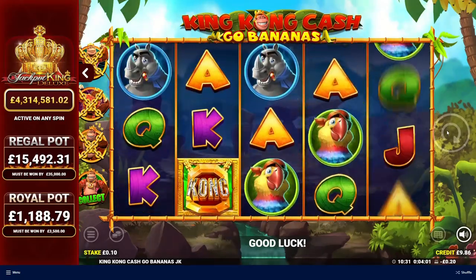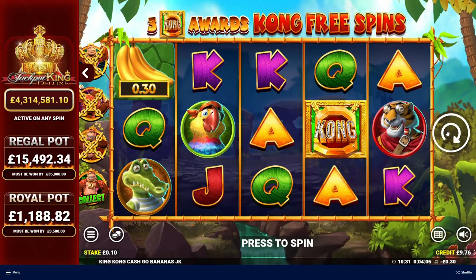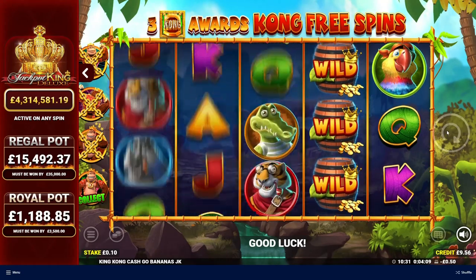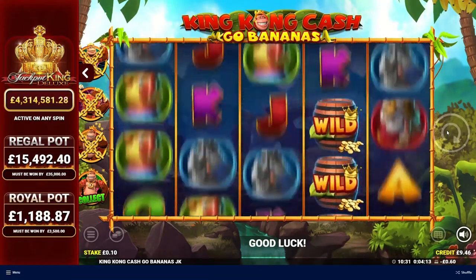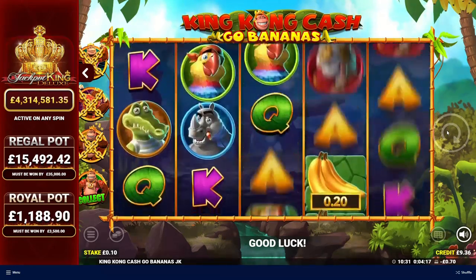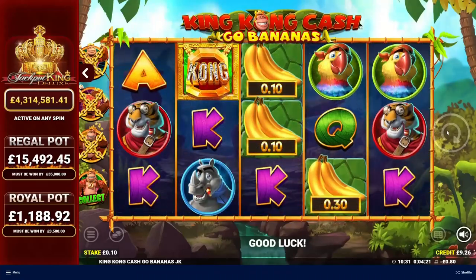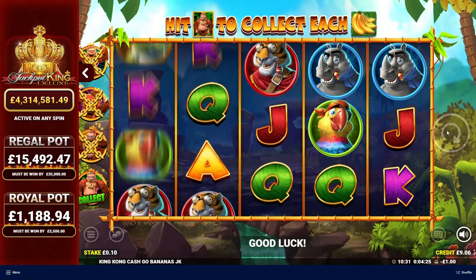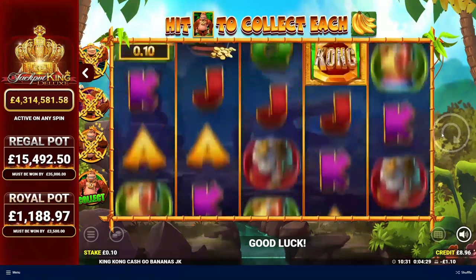We've just pulled up today to King Kong Cash Go Bananas, which is a new King Kong Cash game. The original came out quite a while ago and has been on SkyVegas, William Hill, and all those sort of sites for quite some time — usually with the Jackpot King element, which this game also has. You can play without the Jackpot King element as well; certainly the old one you can, and I imagine that will become available on this one in the future.